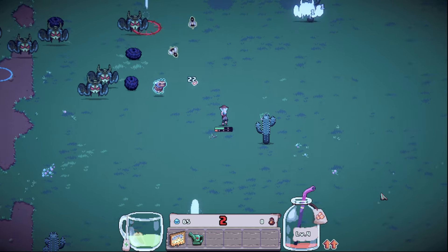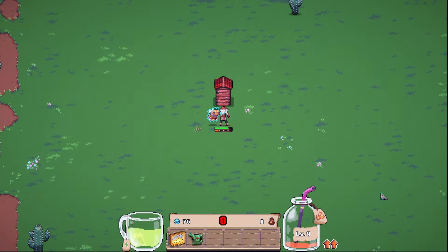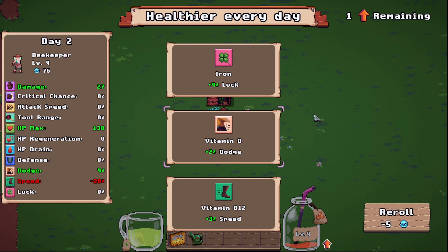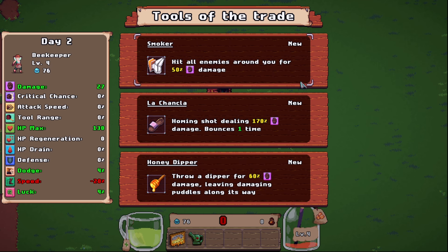Let's see if we can get another level here. We got another level on vitamins and we have 76 water as well. As you could probably see I was taking quite a lot of damage, so I think I'm gonna focus a little bit on defense and dodge this round. We can get HP generation and HP drain too — that would be super good — but we're gonna start with getting a little bit of extra dodge. We can't really do anything with the speed one, but I'd like a little bit of luck.